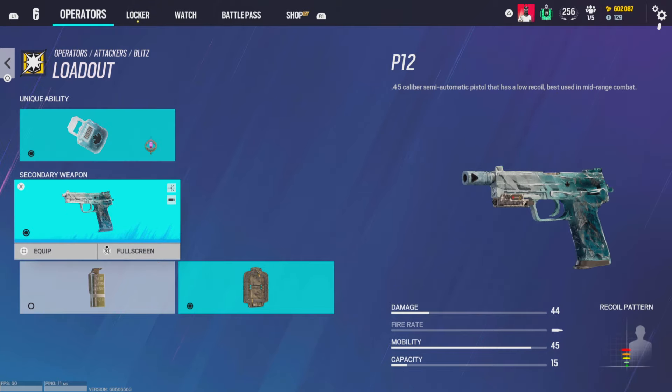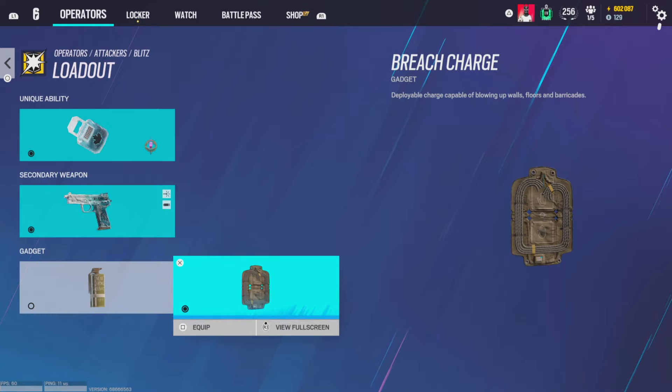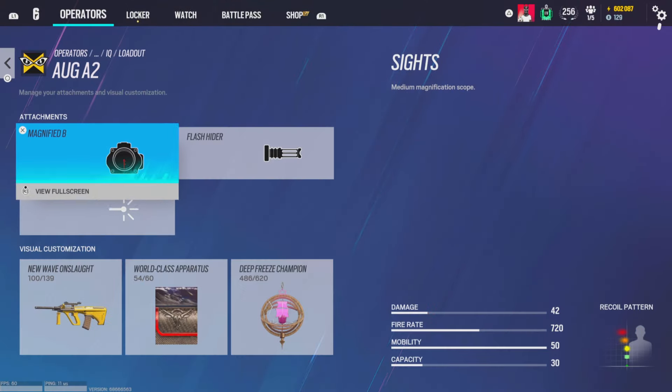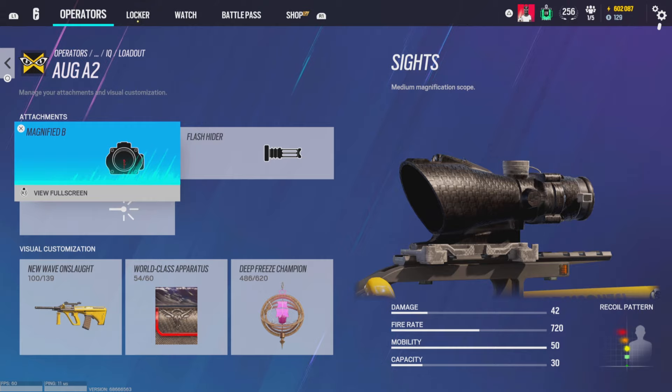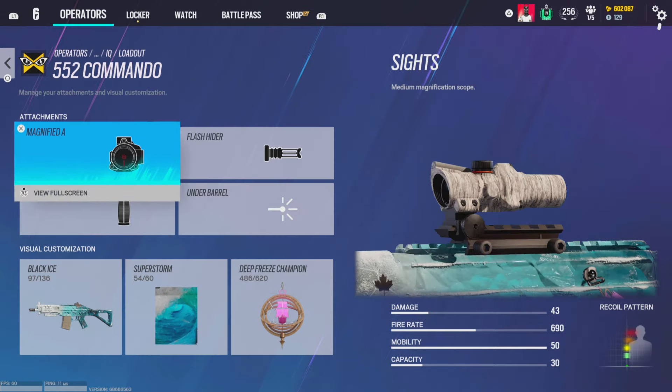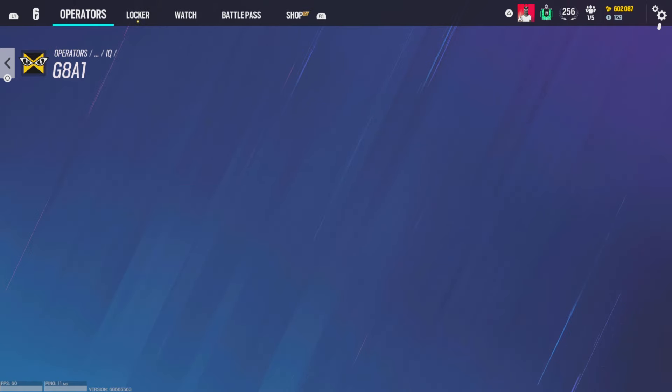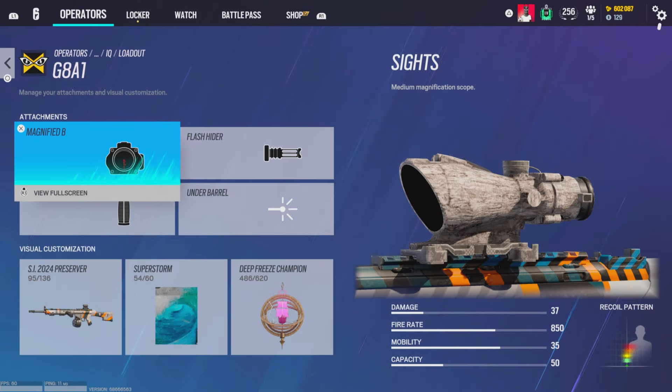For Blitz, laser sight and muzzle break — with the shield rework you have to ADS, so quicker ADS time is more important. I run breaches, don't really run smokes unless I have to for a teammate planting. For IQ, ACOG on the AUG A2, magnifying B, flash hider, no laser sight. Magnifying A, flash hider, vertical grip for the 552 Commando, and magnifying B, flash hider, vertical grip for the G8A1. Pistol gets muzzle break. I run nades unless I have to play vertically or flank denial.